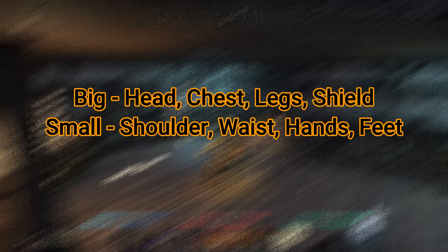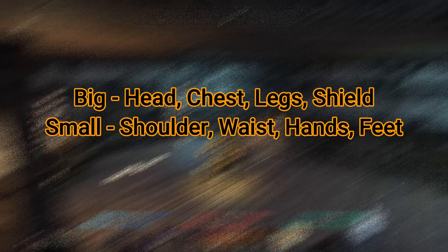You've got big pieces and small pieces. Big pieces include head, chest, legs and shield. Small pieces include shoulder, waist, hands and feet. What this means is on the big pieces you'll get a full-sized enchant, and on the small pieces you'll get a smaller enchant than what it says.